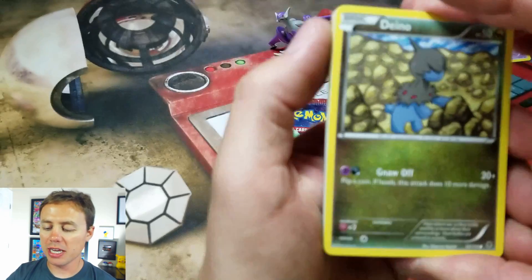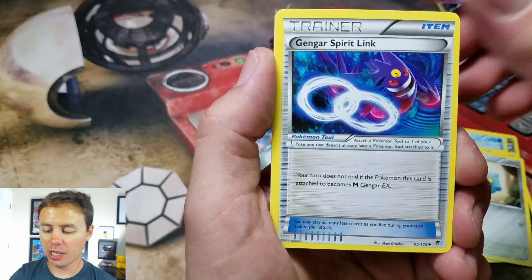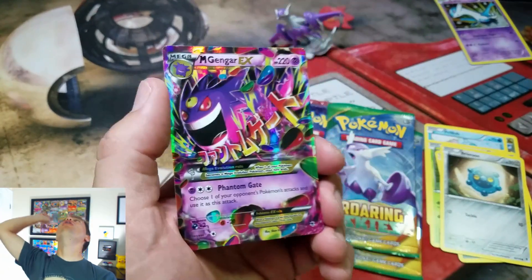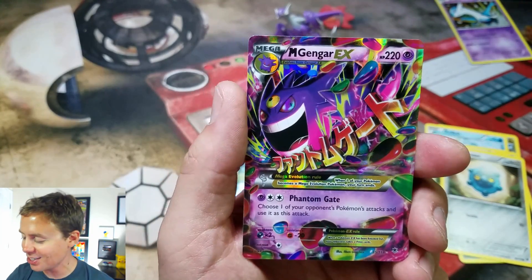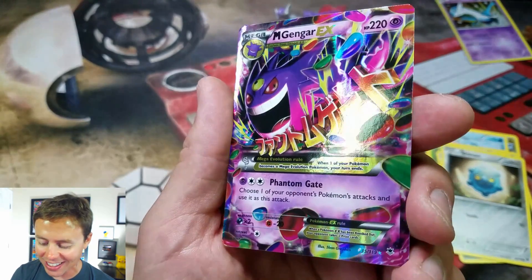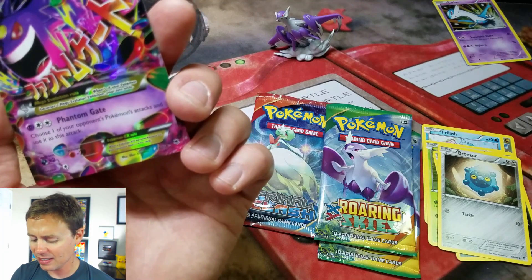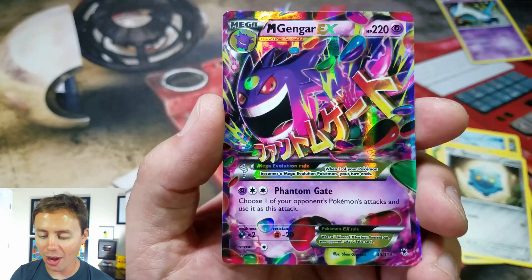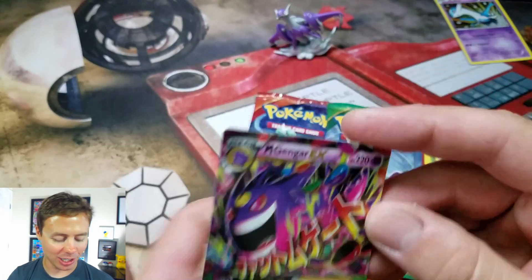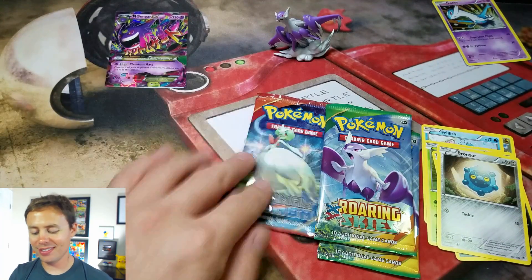Maybe we'll get a Mega Gengar EX Secret Rare. Gengar, Frillish, Purloin, Bronzor, AZ, Gengar Spirit Link, Steel Shelter — three trainers in a row. Klefki Reverse Holographic Uncommon. Oh! No way! So close to being the Secret Rare one, but we did get a Mega Gengar EX! I was almost going to save this pack for last, only because I love Phantom Forces — and it is the oldest pack. We actually pulled an awesome card. So colorful and just so menacing, just like a Mega Gengar would be. I cannot believe that. That is nuts.